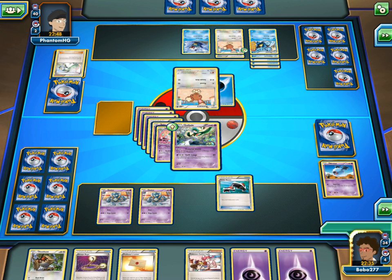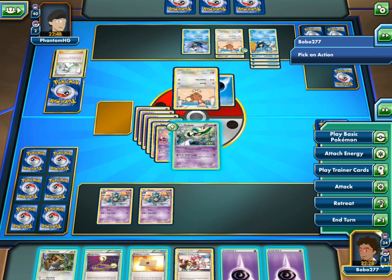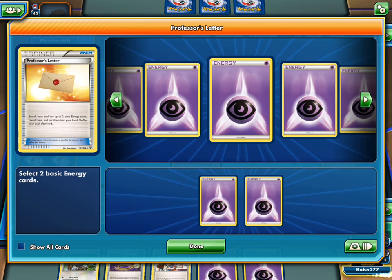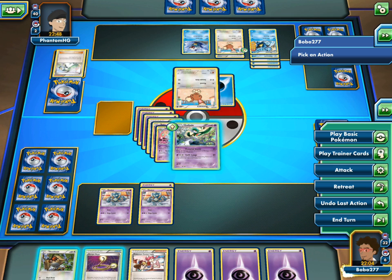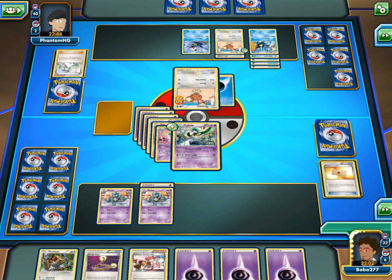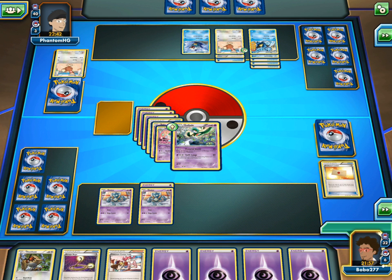I'm going to get Roller Skates. I can't get that. I'm going to use the Professor's Letter and get two more Psychic energies, just because. I don't really need more energies on my Gallade, but it won't be bad, because I need to attach some so that Powerful Storm can be doing a lot of damage — like, they're doing 80 now. So I keep adding that on, it'll keep racking it up. Let's get another energy card.